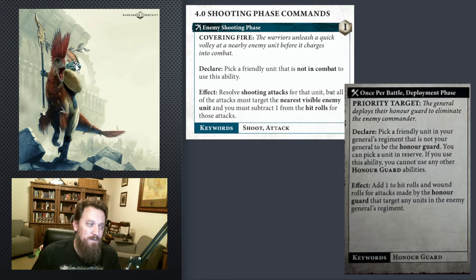Both these things work really well together. Covering Fire is a command ability in the enemy's shooting phase that allows you to shoot the closest unit to your unit. It's a very potent use of a command point. Command points are very valuable, but this is a very good one if you have a good shooting unit. As the opponent's coming close to you, you get a free shot at them. You are minus one to hit, but a lot of armies have ways to get around that.